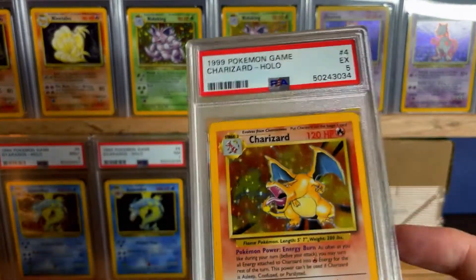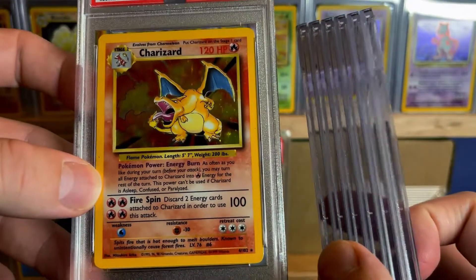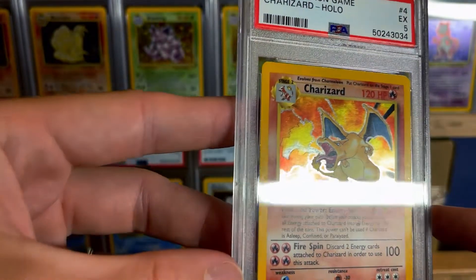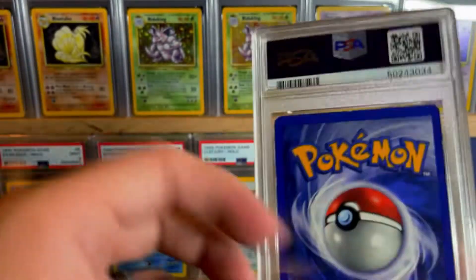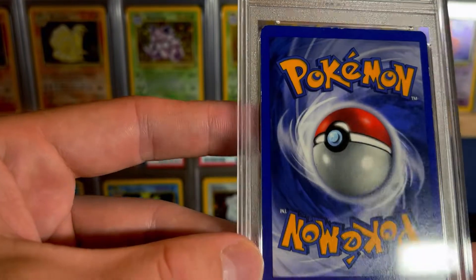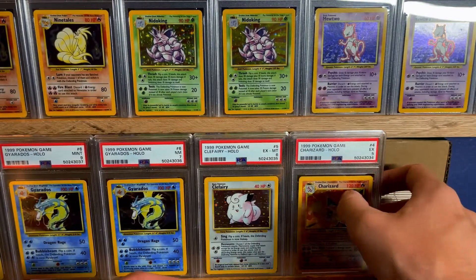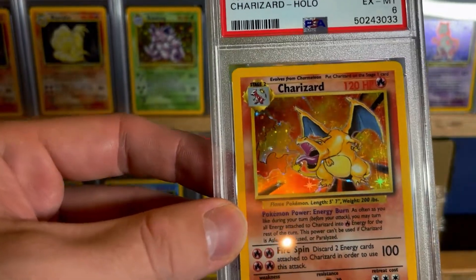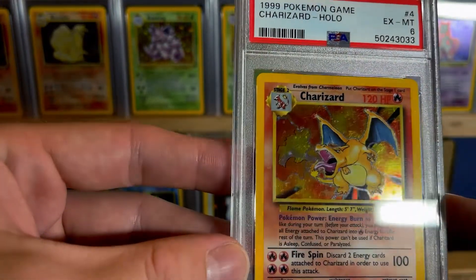Yes, it is — we have a PSA 5 base set Charizard. I think the rest of these are going to be base set Charizards, because about a year and a half ago I bought a collection of Charizards. I think I had 9 Charizards total — 7 of them were base set Charizards, 1 was a base 2 Charizard, and 1 was a Team Rocket 1st edition. That Team Rocket got a 6, so these cards weren't in super nice condition.